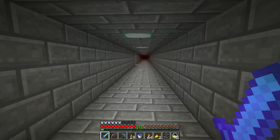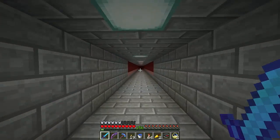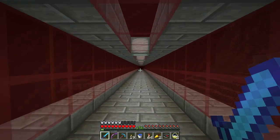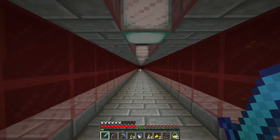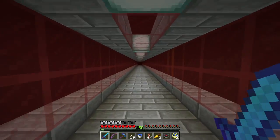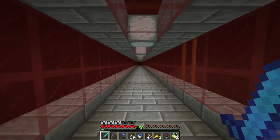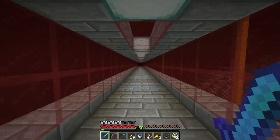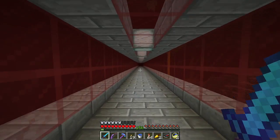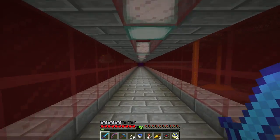Oh look, an unlabeled hallway. I wonder where this goes. So when 1.12 came out, we weren't sure if existing jungles would be ready to spawn parrots or not. So we found another jungle - it's not too far away - and built a little tunnel out to a portal in the Nether. We actually have two.